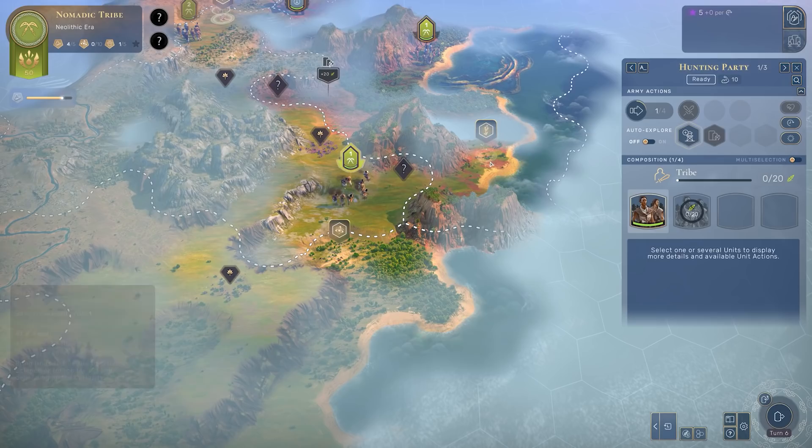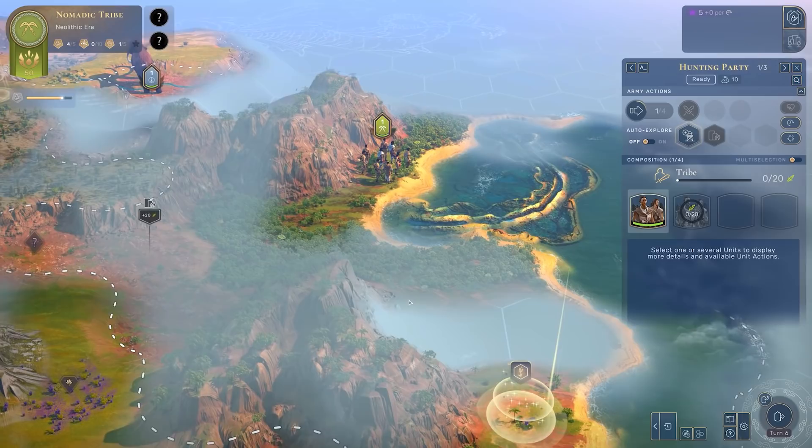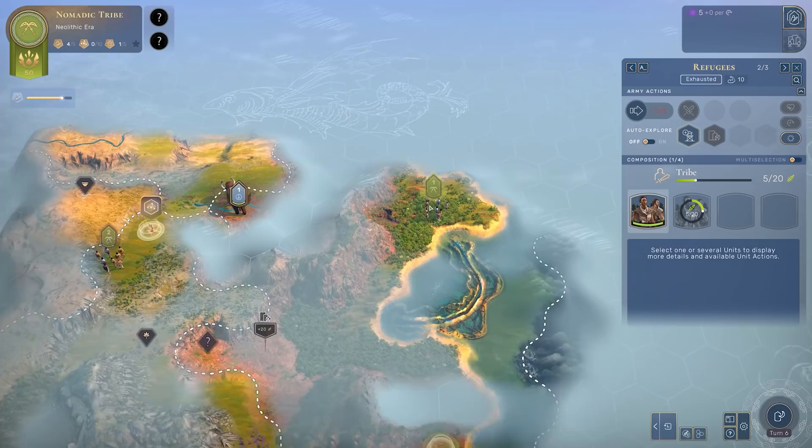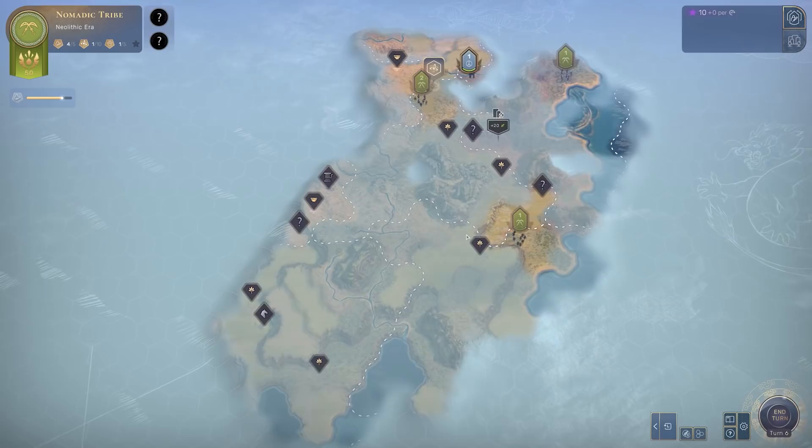Here's another type of curiosity - this one has a different symbol, the scientific curiosity, so we'll discover science from it. This one is a food curiosity like before, so we'll get food, growth, and units. We want to paint as much of the map as possible. One of our goals in the Neolithic era and moving into the game's first proper era is to try and grab as much land as we can. Humankind really rewards players who establish lots of outposts.